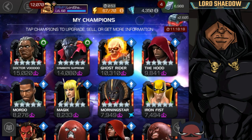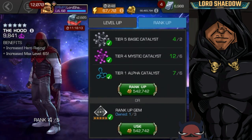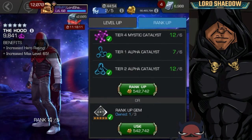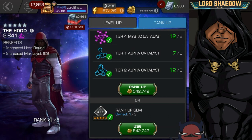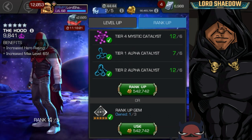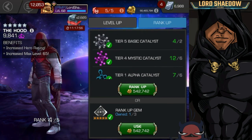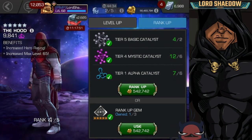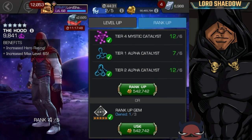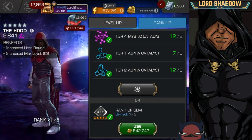I am going to choose The Hood. You can see here I've got the resources — I'm scrolling up because people were wondering where the T2 alphas were and why I didn't need to use T2 alphas. You always need to use T2 alphas to rank five a champion; it's just that by default, when you have a gem, you don't get to see the T2 alpha unless you scroll up. Without further ado, let's hit it.